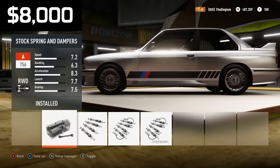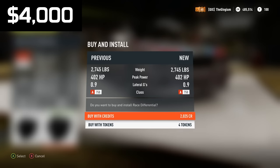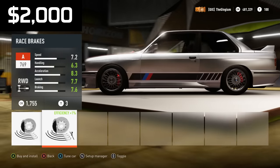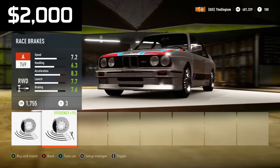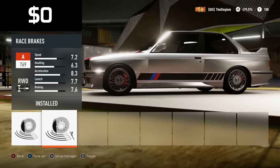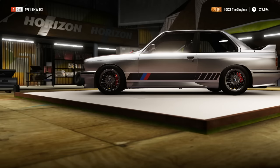Let's do some other upgrades that will help with tuning — so coils, not the Storm Island ones. Differential and transmission so we can tune those. Now we've got $2,000 left. I'm going to put on race brakes just because they look good — those red calipers really match the vinyl. I love this car so much. Wheels and customization options are free of charge.